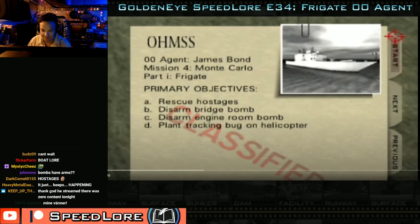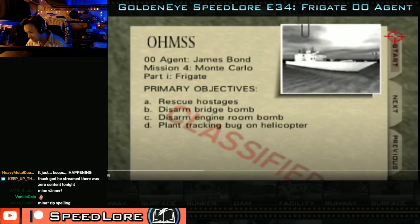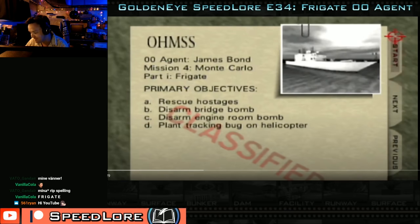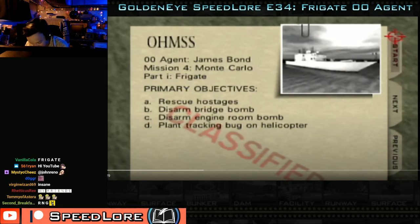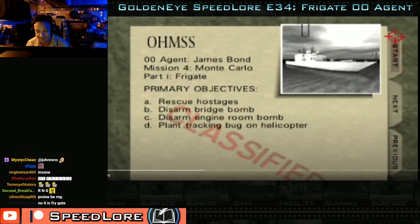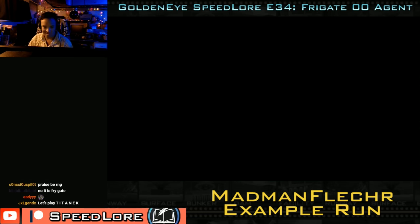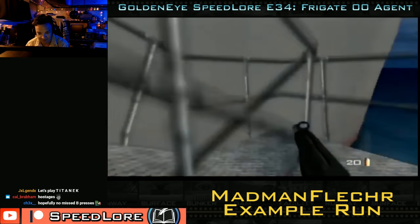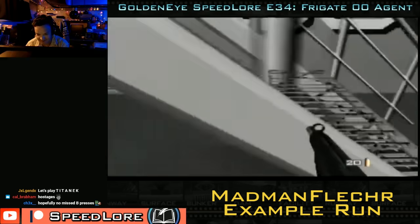To begin Frigate 00 Agent, let's look at the objectives. Four insane objectives: rescue the hostages, disarm the bridge bomb, disarm the engine room bomb, and plant a tracking bug on the helicopter. It seems pretty straightforward, but it's probably the least straightforward level in all of GoldenEye — the level with probably the most route possibilities in the entire game.